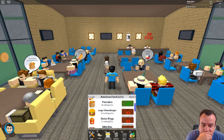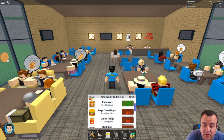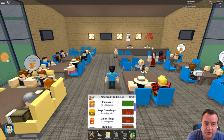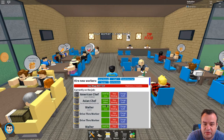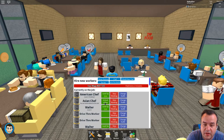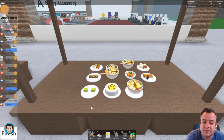Menu. We can do a large cheeseburger which sells for 11. Can I unlock it? American chef level two. I thought my American chef was level one. Level up is only - okay, he's level two now. Look at that. Waiter level two. He's level two. Unlock dishes - here's where you unlock dishes with your world coin stars. Let's do that. Nice. Excellent.